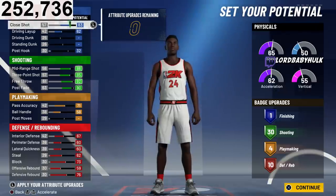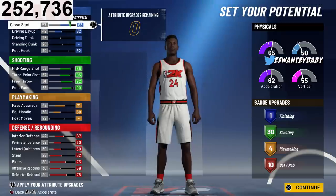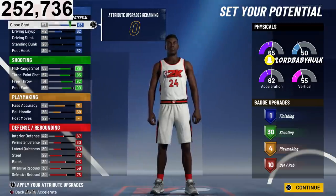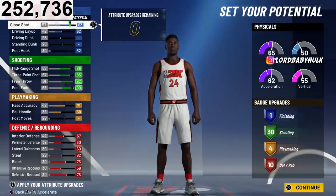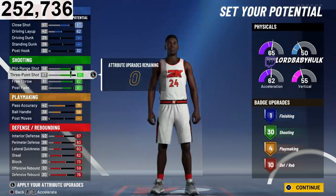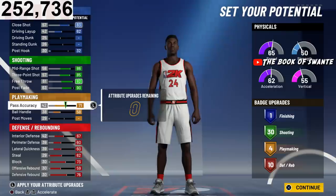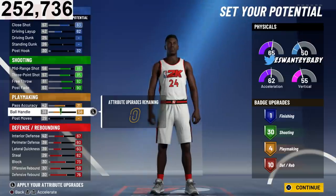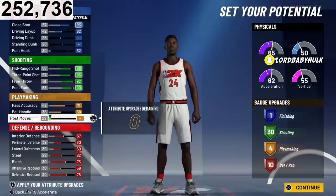Close shot cheese, just like shot creators — that's why this is the best stretch big. You got your driving layup; you don't need all the dunking stuff. The close shot cheese lets you burst everywhere and abuse it. With the rating and 30 shooting badges, you're going to be unstoppable — over a 93 in mid-range, fading, everything. Your playmaking is up so you won't get ripped, and the defense is enough to guard centers.